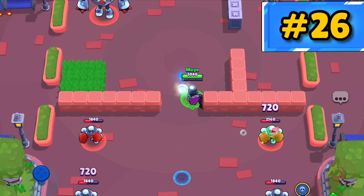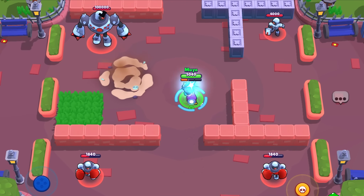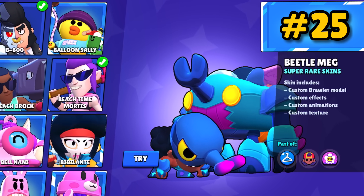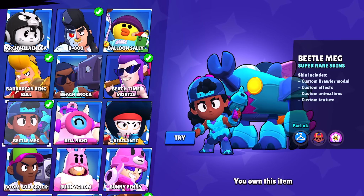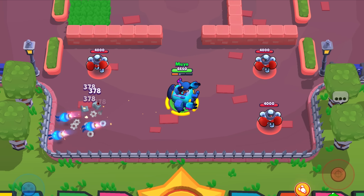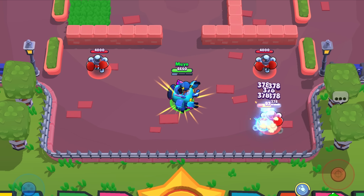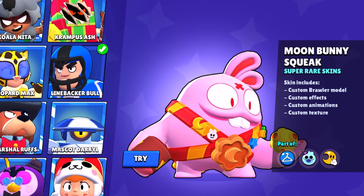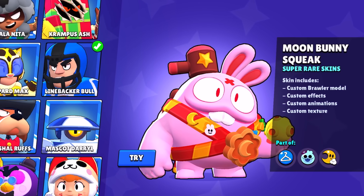Scorpion Willow's attack carries this skin — when it lands, a scorpion tail comes up from the ground. This is like the kill animation before the kill animation. Beetlemay — I really like this skin; for only 2750 bling, you get a serious improvement to your model and attack. Her shots feel powerful and strong. Moon Bunny Squeak — this makes Squeak look and feel so cute and squishy. That's all — I like him.